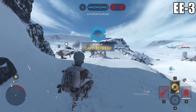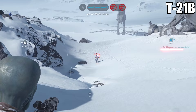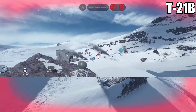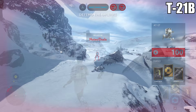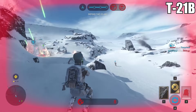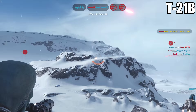Moving on to one I was a little less impressed by: the T-21B. This is basically a designated marksman rifle — semi-automatic, low rounds per minute, meant for taking people out at a distance, and does a lot of damage if you line up your shots. I was having a hard time with this one. For a weapon advertised for distance combat, it has a very slow travel speed. You'll notice through the gameplay that it just lethargically flies through the air, making hitting a moving target very challenging. Maybe I just need to put more time into it, but this was one I was disappointed by.